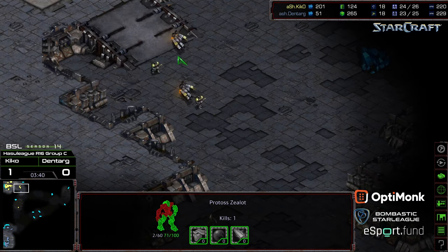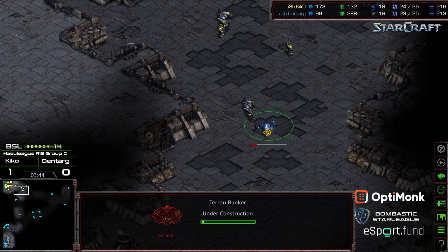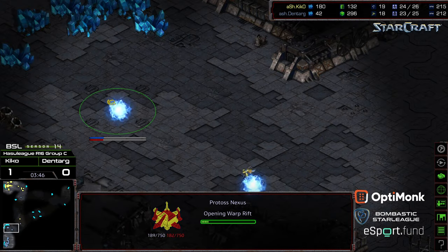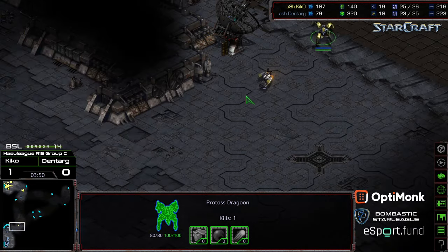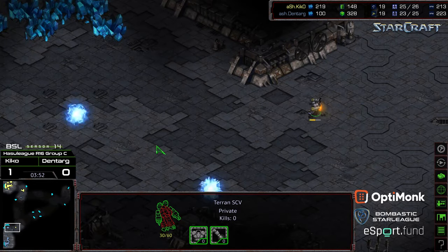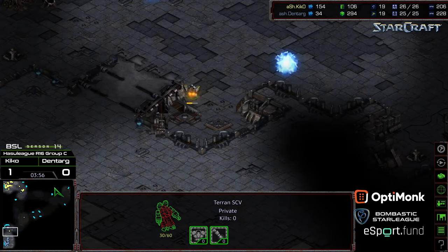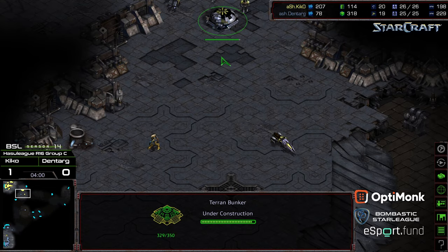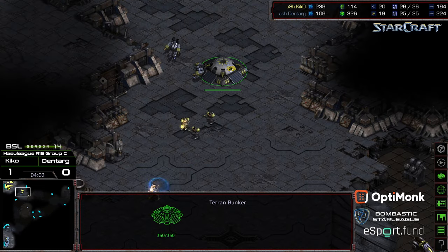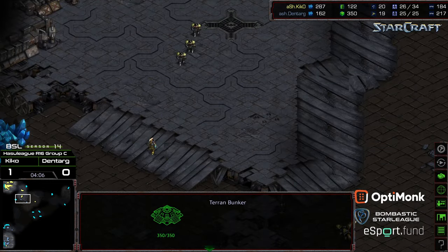Two SCVs wandering down to bully this as well — one of them is going to flop down the bunker on the front. Dentarg grabbing that expansion. The Dragoon on the front is not able to stop this SCV from confirming the quick Nexus. Are we going to see that bunker cancelled? No, still going to keep the bunker. I was wondering if there would be a bunker cancel, a grab of the Command Center, and then a rebuild of the bunker.